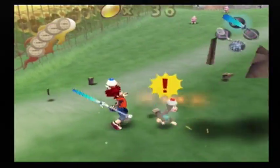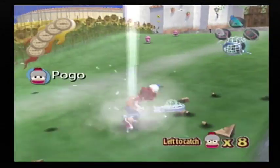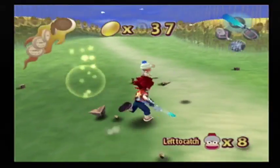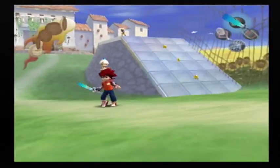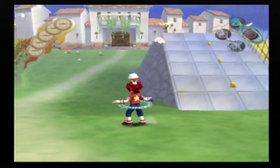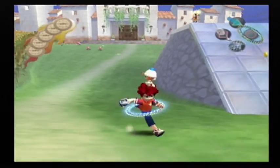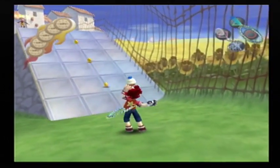Oh, I broke my combo there — I'm taking it out on you, Pogo. I was getting a good coin combo, but it actually wasn't too bad. Anyways, the blue-panted monkeys run very fast, so obviously the super hoop is really helpful for catching them.